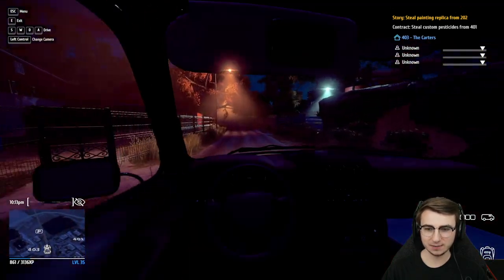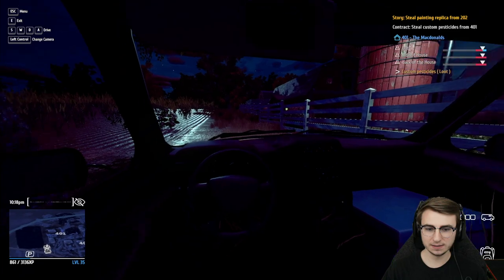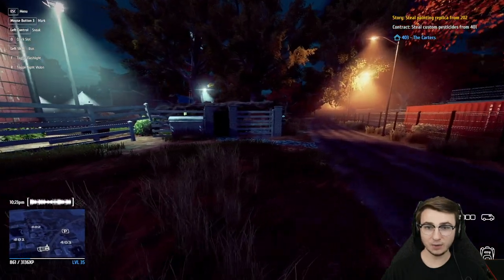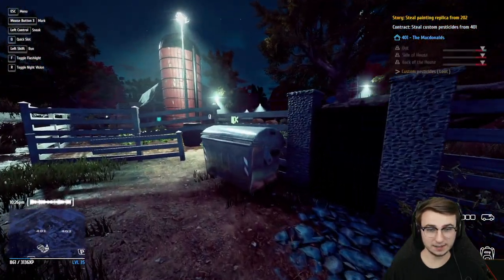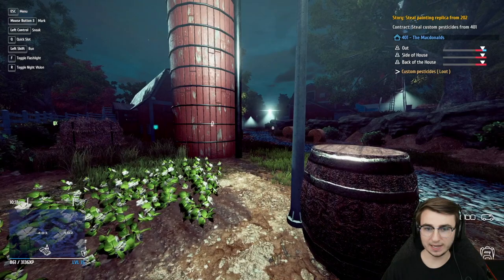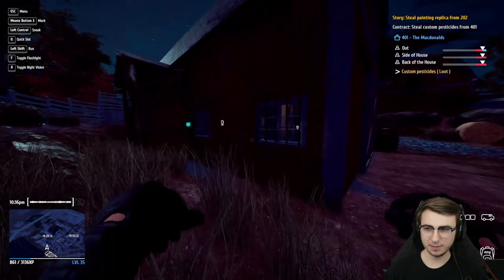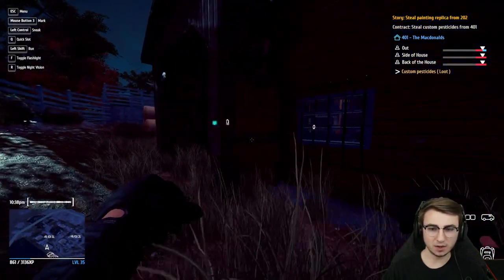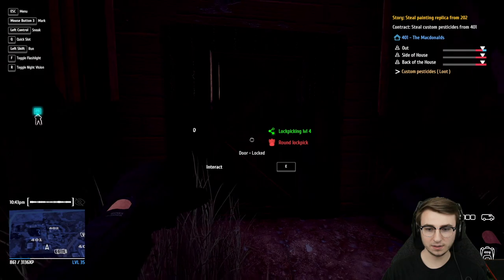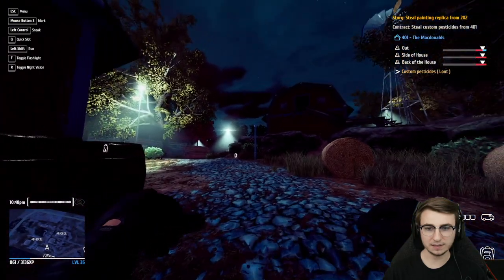We just need to find 401 — it's gonna be right here, got a big old gate up front. Obviously we're not gonna be able to just waltz on through the gate. One of the farmers just left, so that's good to know. I think we might actually be able to just sneak underneath this fence. We are in! But what would we possibly want from a farm? Custom pesticides — that's what we're looking for.